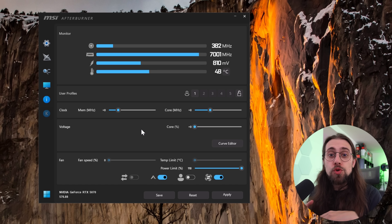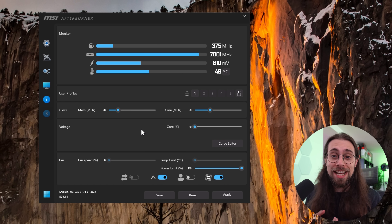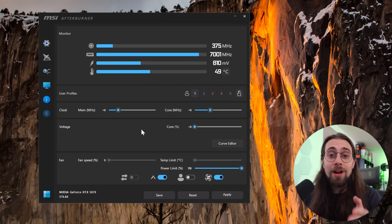They can go from around 2700 MHz to 3000 MHz or sometimes even higher, depending on your luck, and that brings a huge performance leap — usually over 10%. In some scenarios like we're going to do in this video, you can actually get better performance than stock at a lower power draw. Today we're going to overclock and undervolt the RTX 5070, and it doesn't really matter your model or brand.